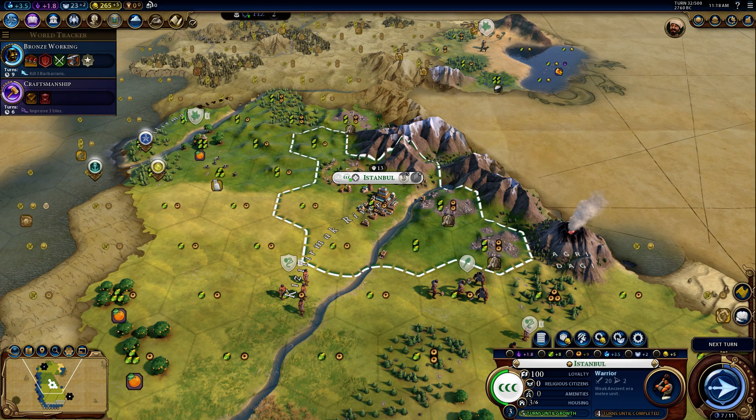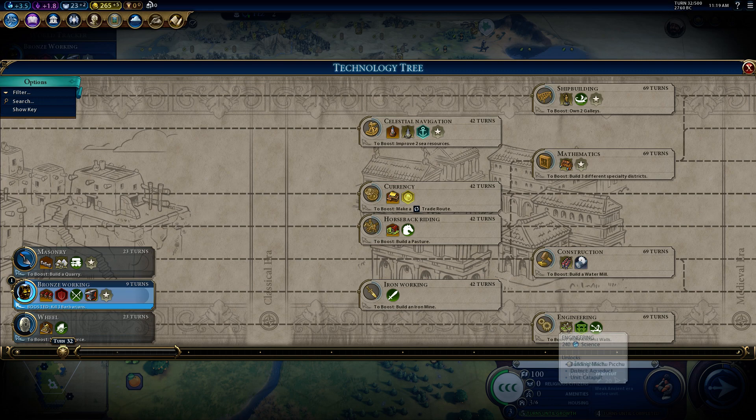I need to get some siege equipment up and running. That requires building ancient walls, so let's go ahead and do that.